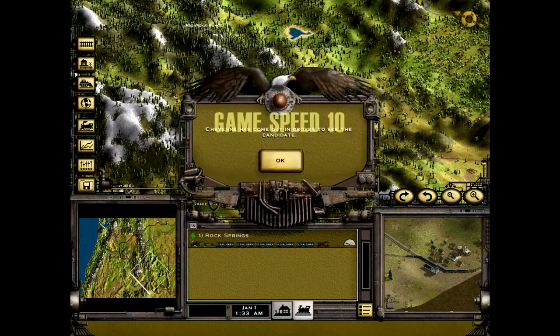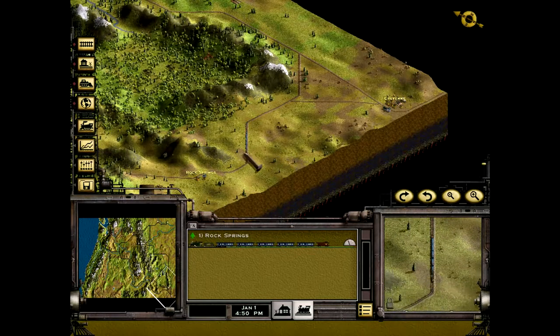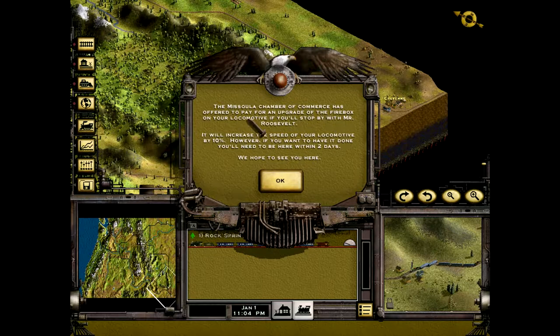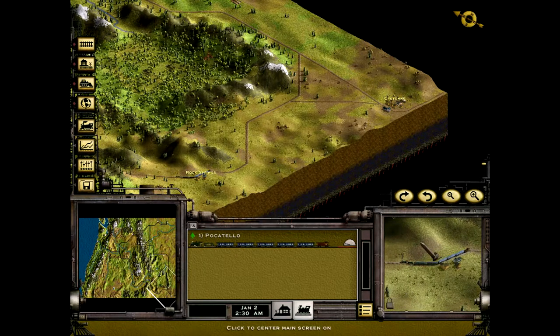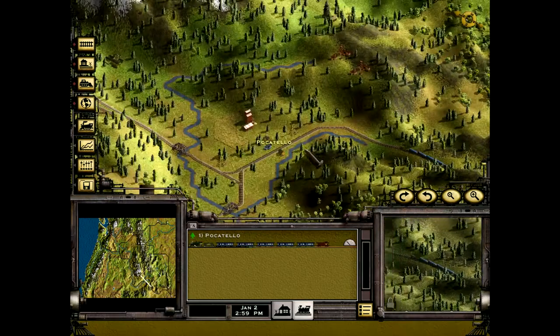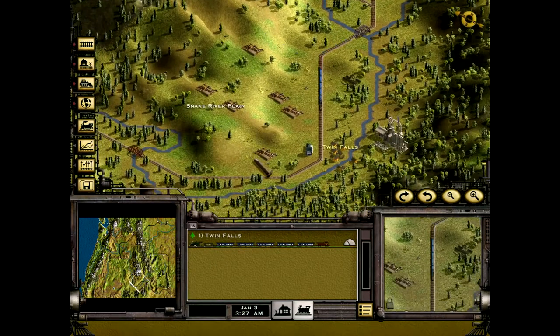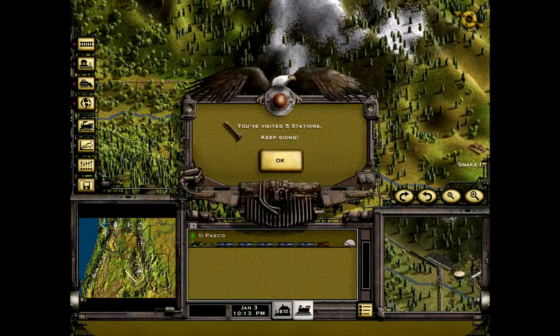Cheyenne has come out in droves to see the candidate. The Missoula Chamber of Commerce offered a 10% firebox upgrade if we stop by within two days — not doing it. Rock Springs done, Pocatello next — three stations. Here comes Twin Falls, and now we're pulling into Boise — five stations complete.